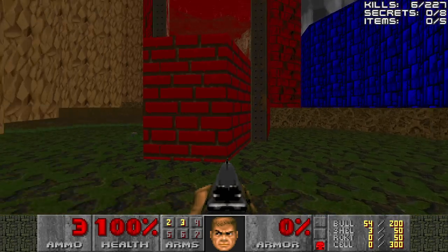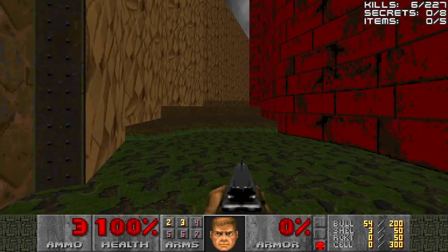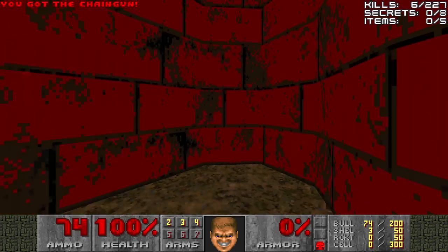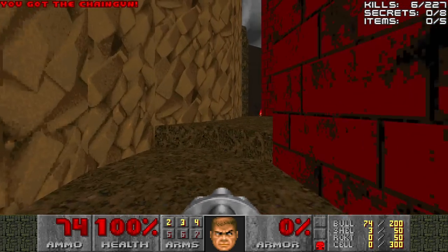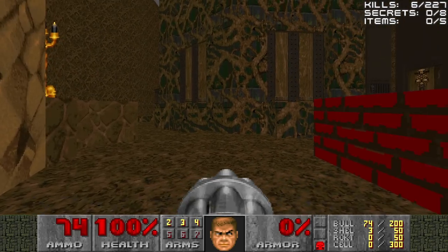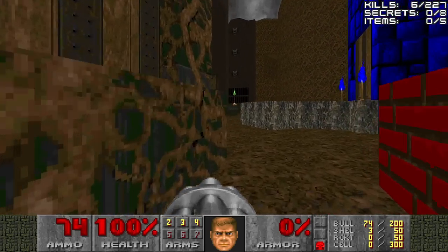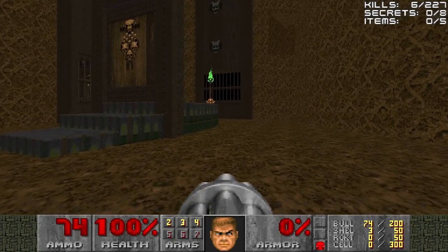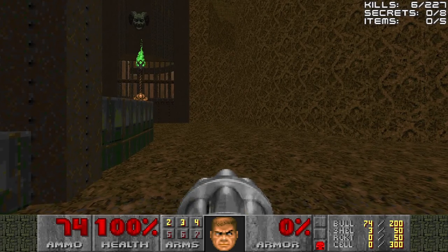Now with the red key in hand, we can find the stairs going up and grab the chaingun along the way. And these stairs will lead us back to the junction area where we just were. This is the witch area here, and that's the exit up there.